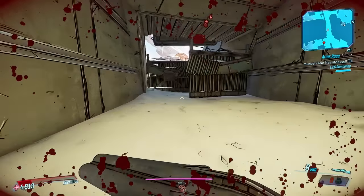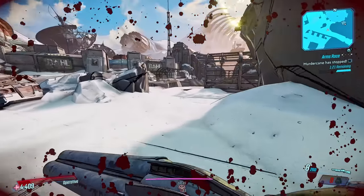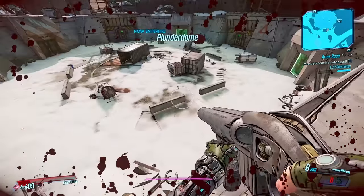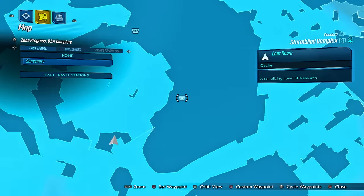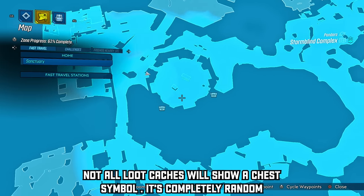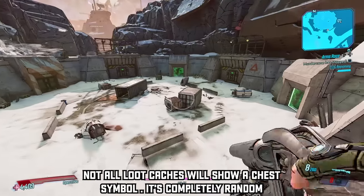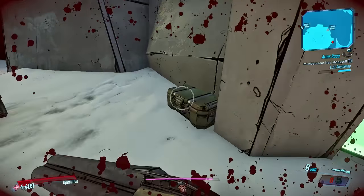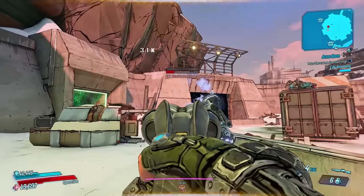As you approach your first destination, avoid picking fights you can't take and loot as many chests as you can so that when you finally reach your destination, you'll be able to fight off whatever is there. Speaking of destinations, your one should always be the one with a chest symbol over it. These symbolize loot caches which will hold the majority of the loot you actually want to grab and extract within Arms Race. They basically serve as a multi-stage fend-off round against various enemies, starting off small and then gradually ending with usually badasses.